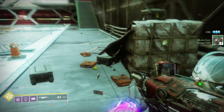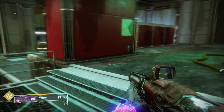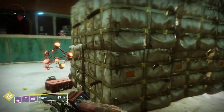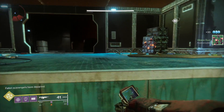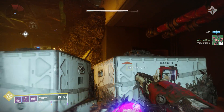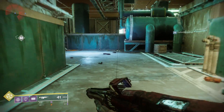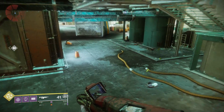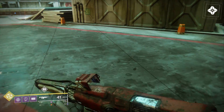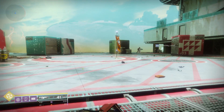That said, just collecting from spawn points will be slow. A big change from year 1 to year 2 is that any chest you find is going to give you alkane dust — about four of them, which is a pretty good amount. Any high value target chest likewise gives you the planetary material, and any lost sector gives you the planetary material too. On top of that, public events also give you planetary materials, so that's a way to get a lot of them very quickly.